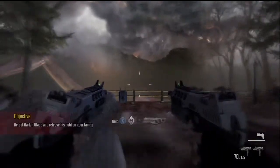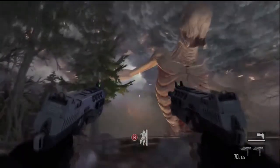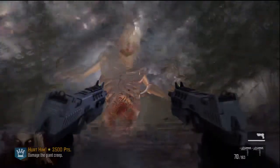Come in here and there's Giant Creep. What you want to do is that every time it opens its mouth and that glowing part appears, you want to aim for it and fire.